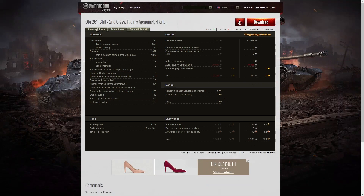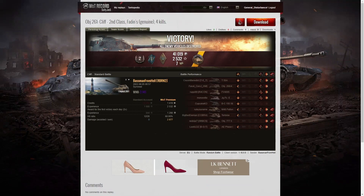As noted, it was a genuine Fadens medal — you don't often see that, because most players waste ammunition to get a fake Fadens. They blast shells into the ground and then drive up to the last enemy tank. Whereas Baseman was genuinely trying hard to nail the Tortoise earlier in the game. On his last round he finally took him out with a shot to the side, proving he could overwhelm the Tortoise's armour when the shell hit the right spot.